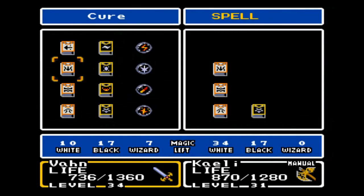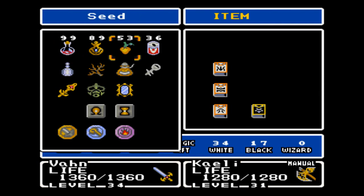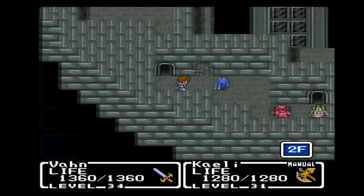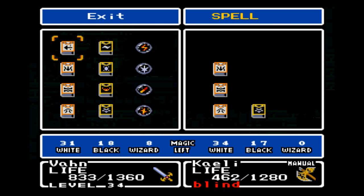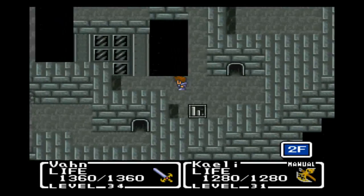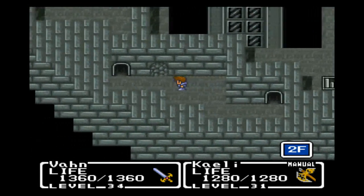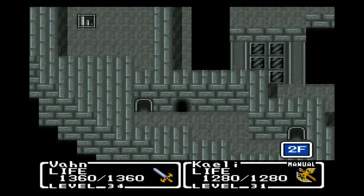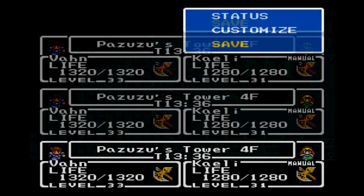Alright, we're back! We killed the enemies in this room. We're running out of MP, so we're gonna use a seed on Vaughn. And here we go, we have a whole bunch more enemies, so they need to die as well. Alright! Basically what I just did was clear out basically the whole room that we could get to, except this path here, which we're going to go up and explore now. See what we can find up here — more enemies, which we obliterated.